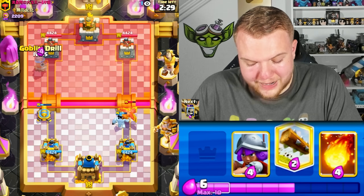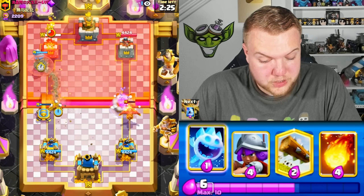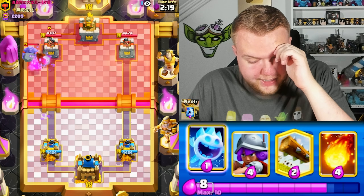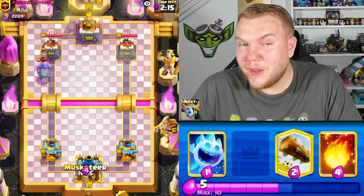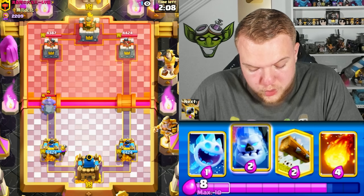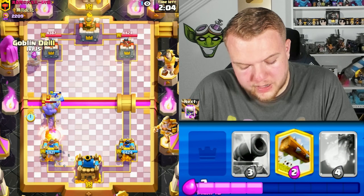Goblin Drill toward the left side — maybe I should have done it a bit earlier so the Cannon gets value on his next troop. He also has a Bomber. This is looking like an Electro Giant deck — I was thinking it last game too. Nice Tornado by him — I was not expecting that aggression.